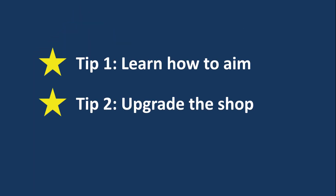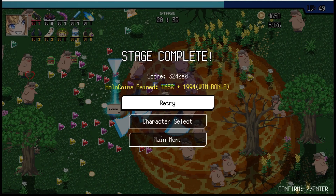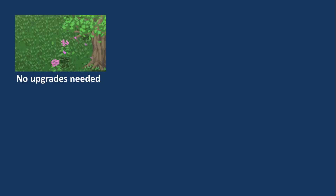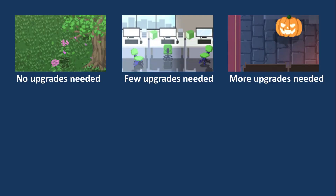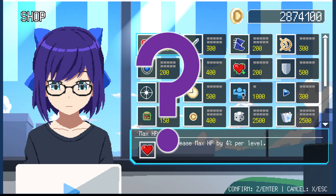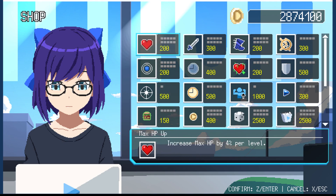Tip number 2: Upgrade the shop. So, you've completed your first game, and now are sitting pretty on a small fortune of coins. What's the first thing you do? Do you go to the gacha banners and get a new character? No! Doing this will only hamper your progress. All the later stages in the game are balanced around the assumption that you have purchased certain shop upgrades, so if you don't have them, the game will only get harder for you. The first two upgrades you should get are the special ability, which costs 500 coins, and growth, which costs 1000 coins.